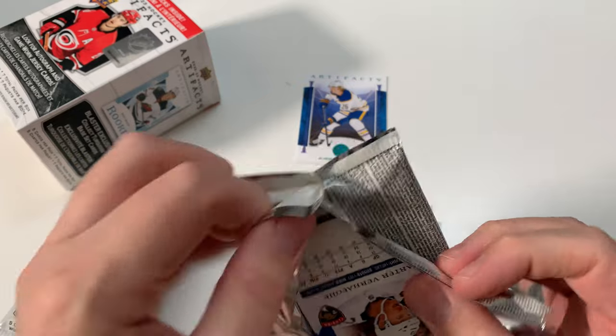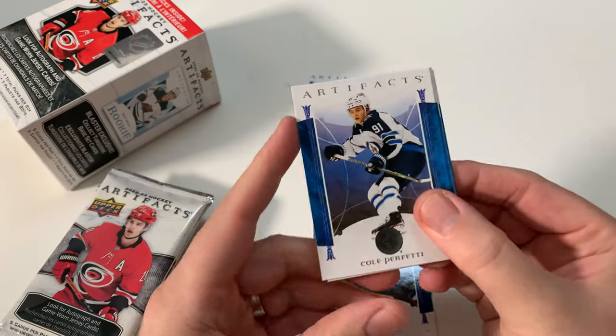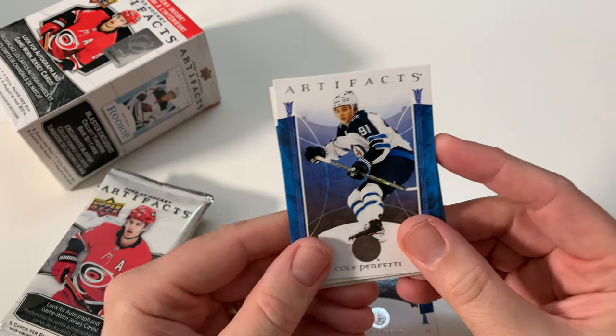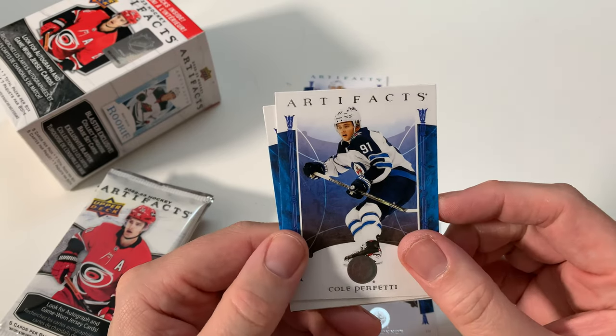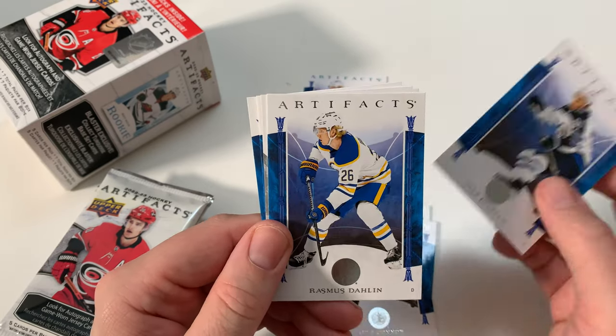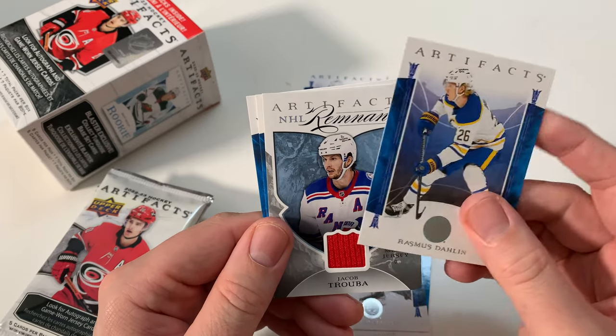You're looking for rookie redemptions in here, because this is the first time you get a chance to see Pulwelski. There's rookie redemption wildcard and rookie redemption with a number on them. Preferably you want rookie redemption wild.